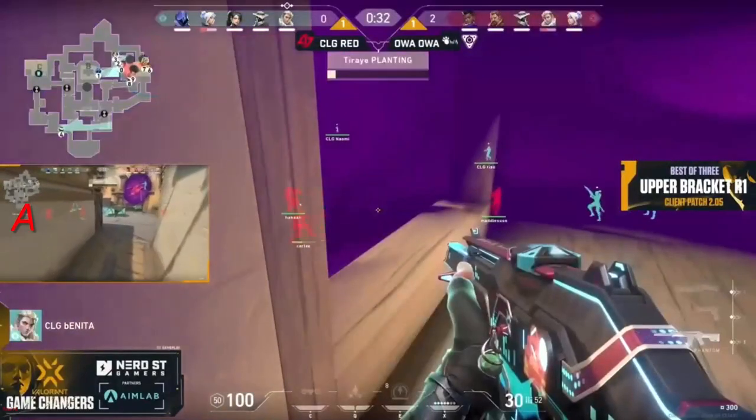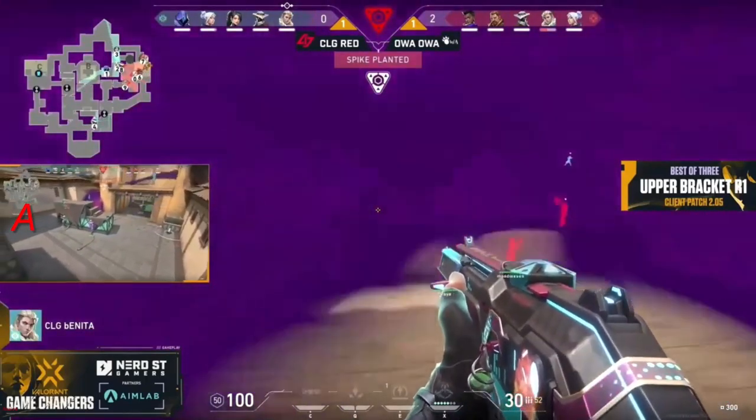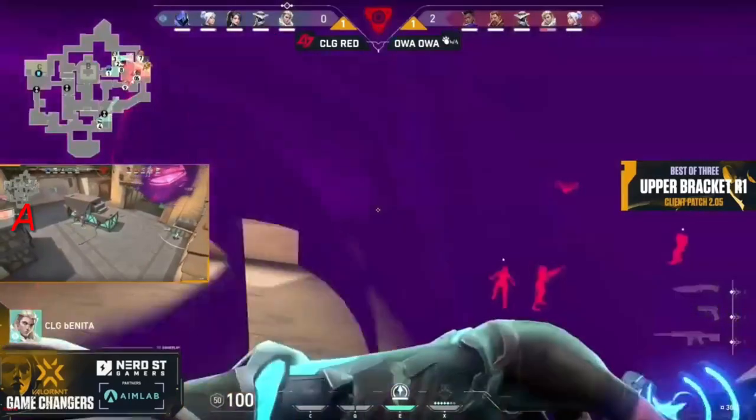The flash and dash is perfect right now for OA OA to take over the A site. Bonita is still holding towards heaven, and the spike will get planted at the back of the site — perfectly planted for sewers and for long. As the smokes dissipate, another nebula will come out to deny any retake coming in from CLG Red from heaven.